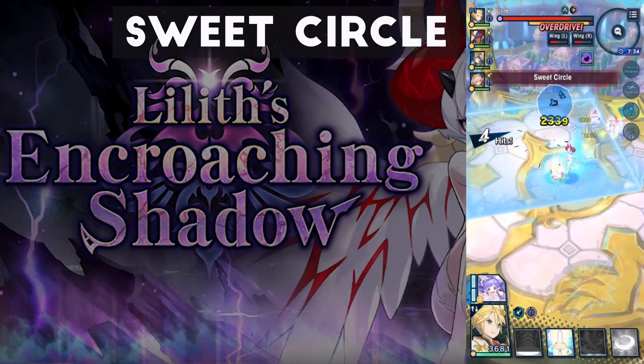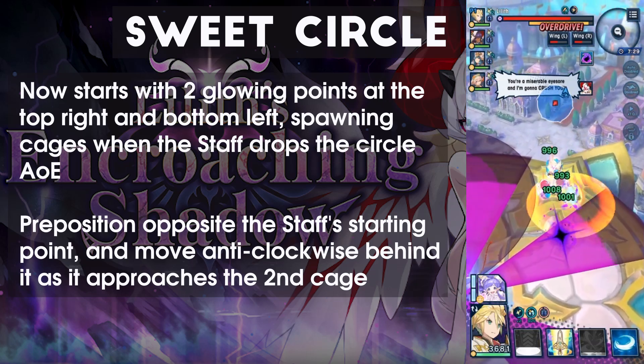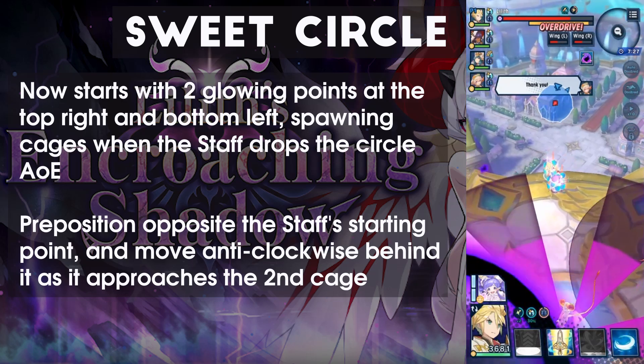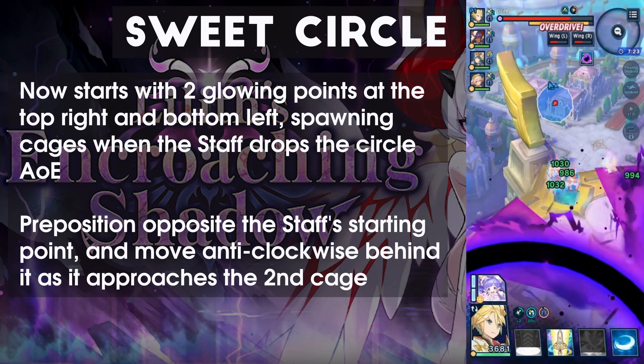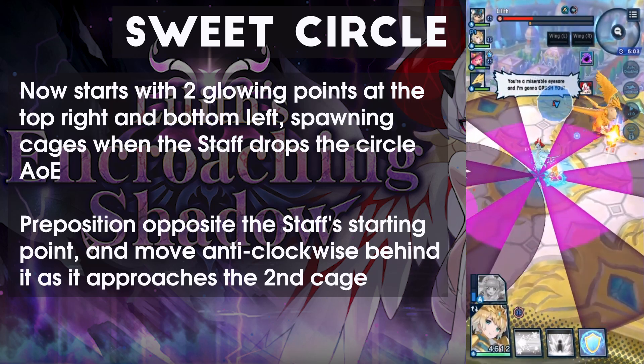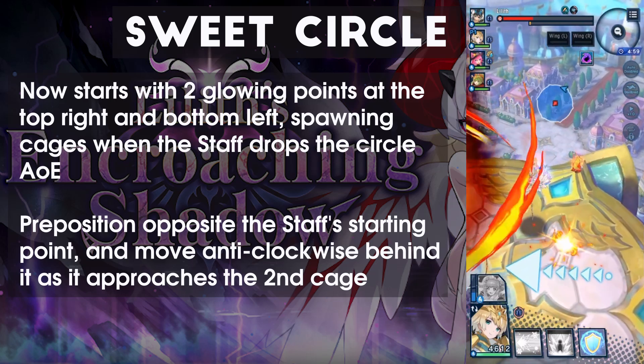Sweet Circle now becomes a bit more fiddly. When the mechanic starts, two glowing points will spawn in the bottom left and top right, spawning damaging cages when the staff drops a circle AoE on them. You'll need to watch for where the staff starts, move to the opposite side, and then manoeuvre anti-clockwise behind the staff so that you don't get cut off by the cage.